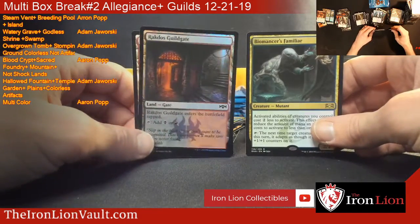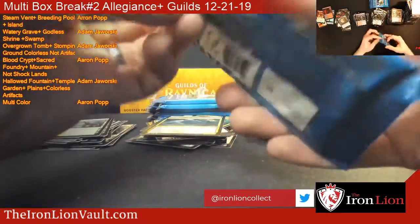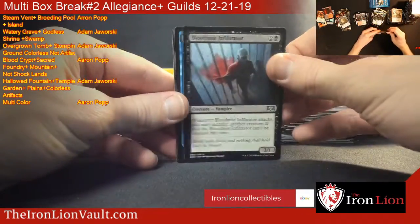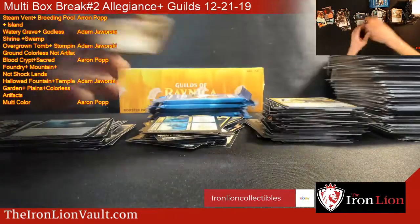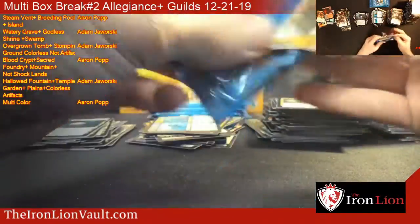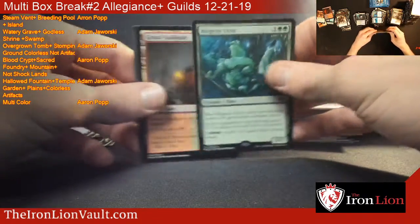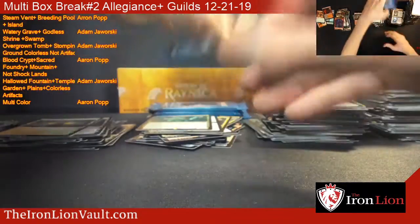Biomancer's Familiar. I thought it was a Blood Crypt - Rakdos Guildgate. Getting ever closer to hopefully another mythic. Third split card - Repudiate to Replicate. That one going out to Aaron. And our next mythic - Biogenic Ooze. Four packs to go.